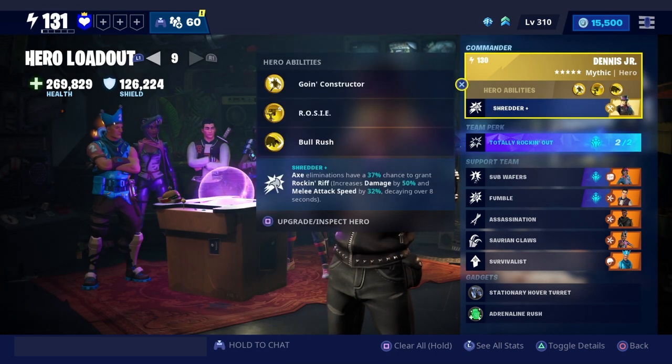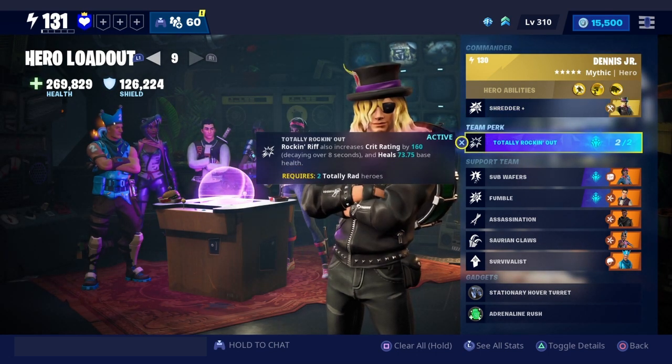And then his team perk — it's called Totally Rockin' Out. Rockin' Riff also increases crit rating by 160. Dang, increases crit rating by 160, decaying over 8 seconds.